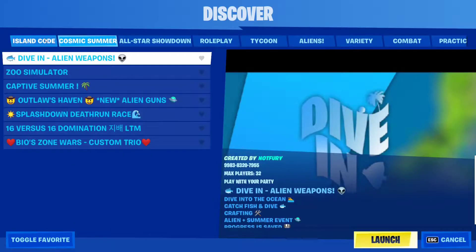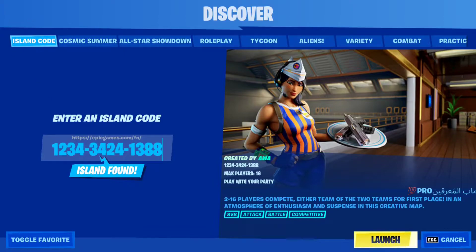This is the code that you're going to have to use: 1234-3424-1388. I will also include it in the description box below just in case. Then you simply click Launch and you'll be in the game.